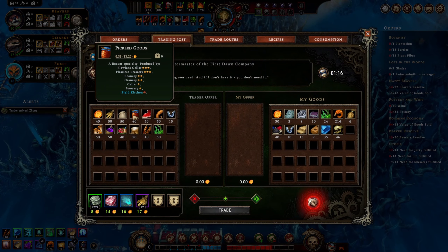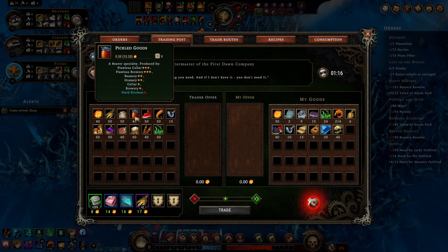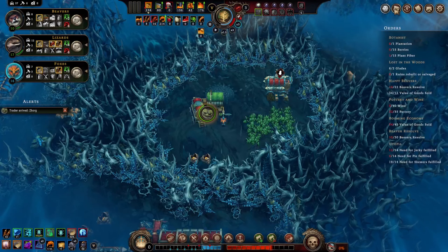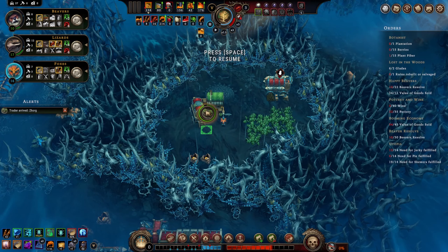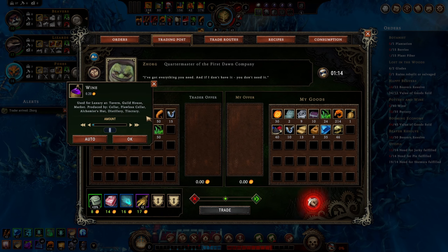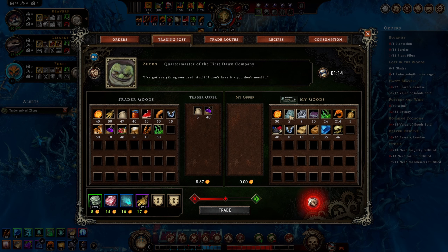Back to Zorg. Pickled goods would be nice. If he had pies we would buy those for one order. He has multiply - not too useful, we're not producing roots or mushrooms. Planting crops hasn't started yet, so these aren't terribly useful. The wine though - deliver 40 wine and three more pottery. There we go - 40 wine and three pottery, one, two, three. We can afford that and also a bunch of pickled goods to make our people happy.